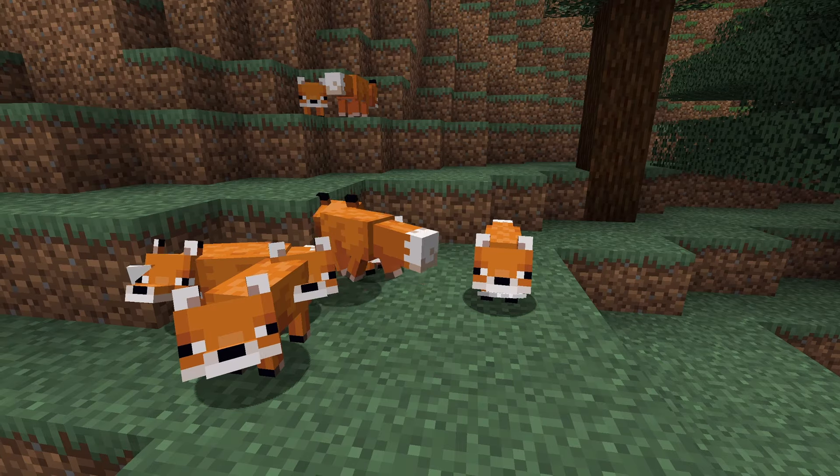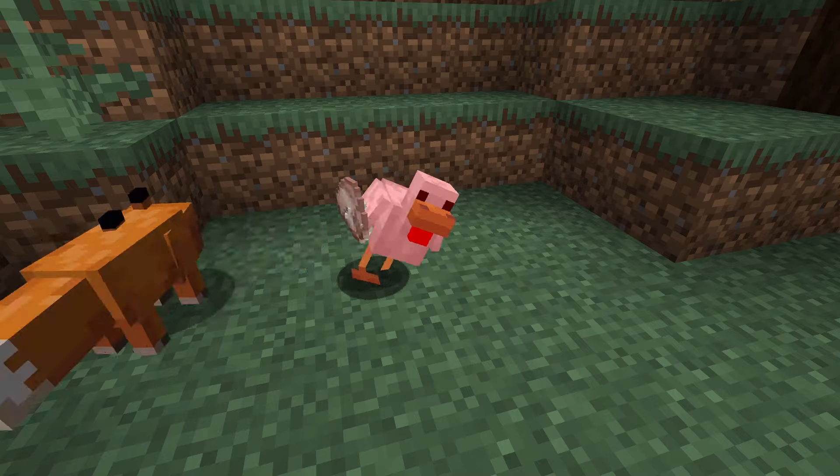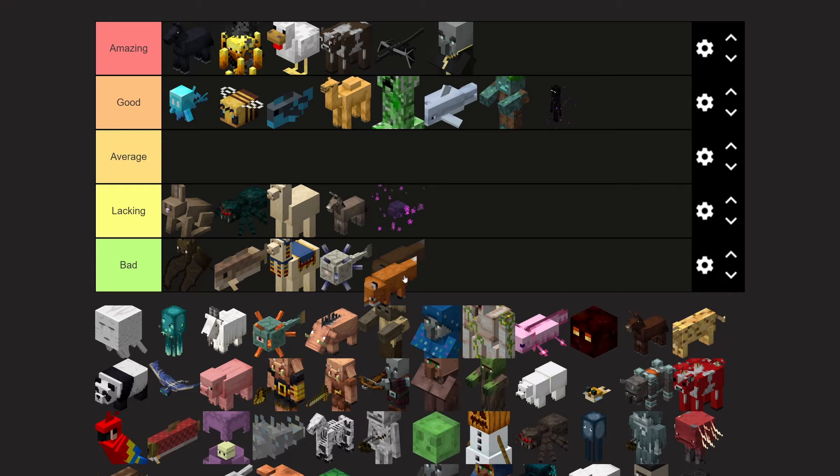Foxes are pretty cool and they spawn in the Taiga biome. They can carry an item in their mouth, and if that item is a weapon such as a sword, then when they attack things, they will use that weapon. A lot of people think the fox is one of the cutest mobs in Minecraft, but I'm not a furry. So foxes are going in the bad tier.